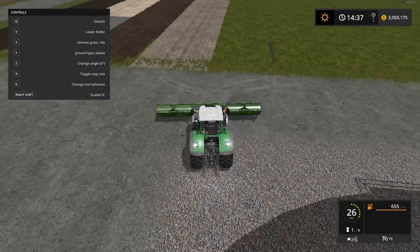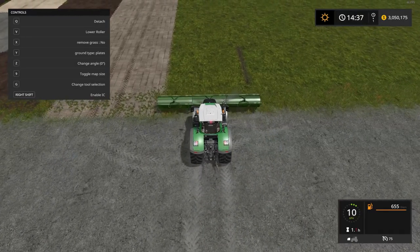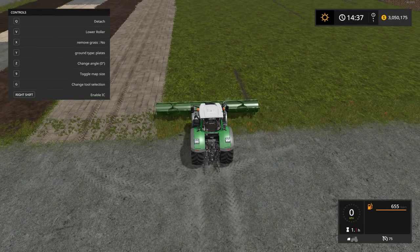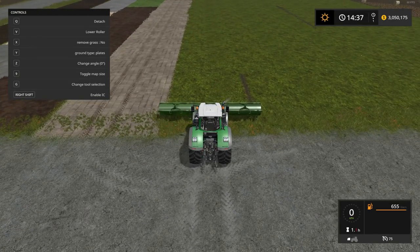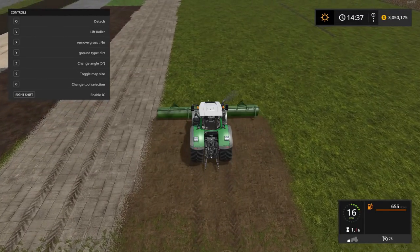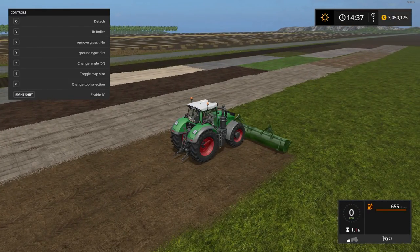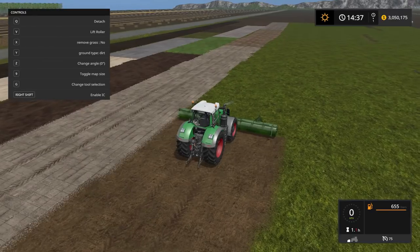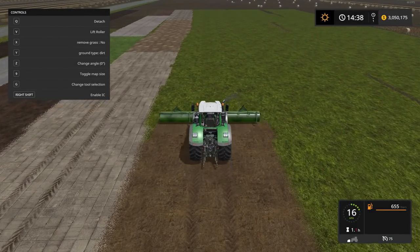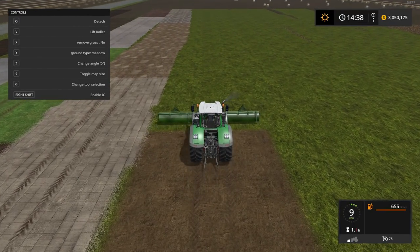If you alter a lot of it and keep the ground modification roller in your game without removing it, it's going to be fine when you come back — everything loaded up no problem at all. Next one is dirt. You can see at the edges of the field the grass was poking up through it — that's when you'd use the remove grass option with the X key. Looks pretty good for dirt.